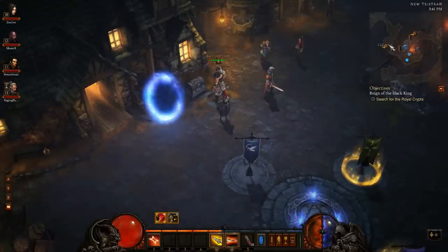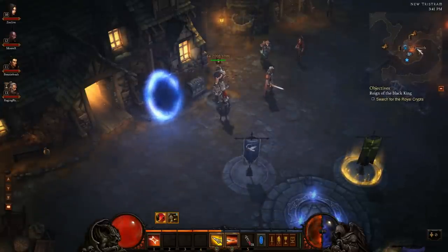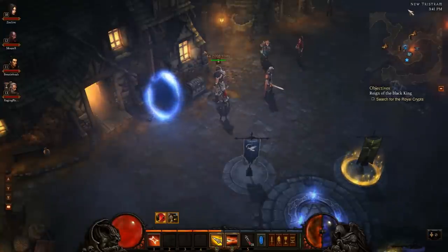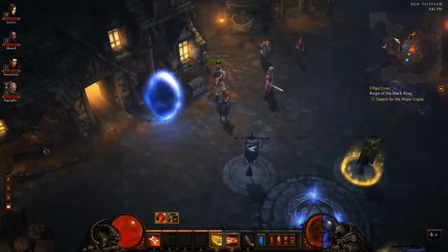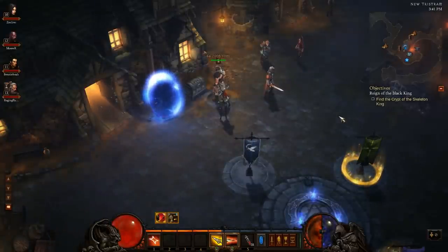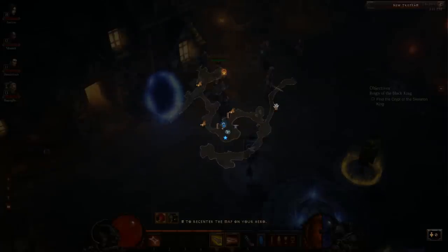Just above that is the mini map, where you can see pretty much everything you can click — the shop, the house, the companion, the waypoint, and the blacksmith. On the top right you see your current location and the time. You can also open the world map by pressing M or Tab, where you can see everything shown on the mini map and your current quest.